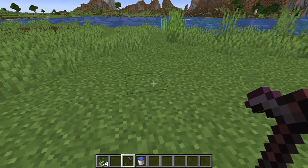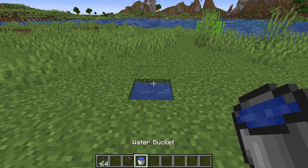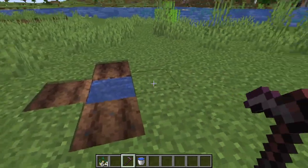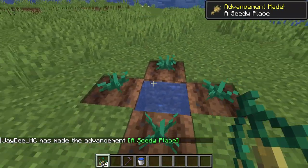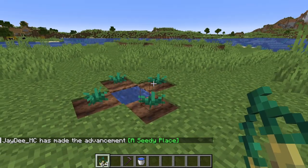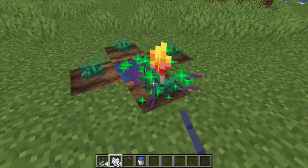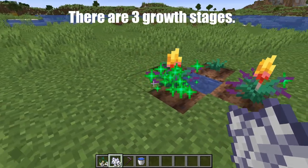If you want to grow a torch flower, you need to make a farm. This is unlike other flowers — you actually need to make farmland and plant the seeds. It will take a while because there are different growth stages, but eventually it will grow into a torch flower. You can always speed the process up with bone meal. As you can see, we have one and two growth stages.